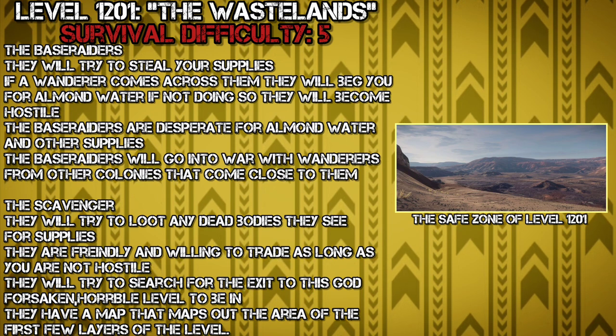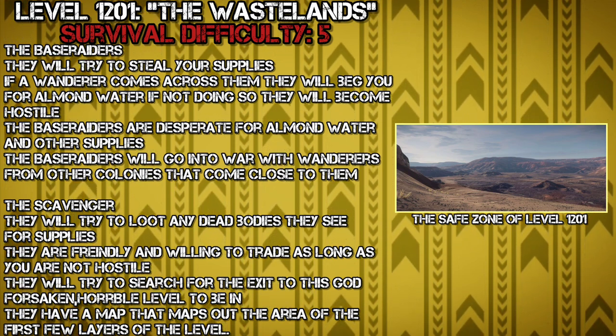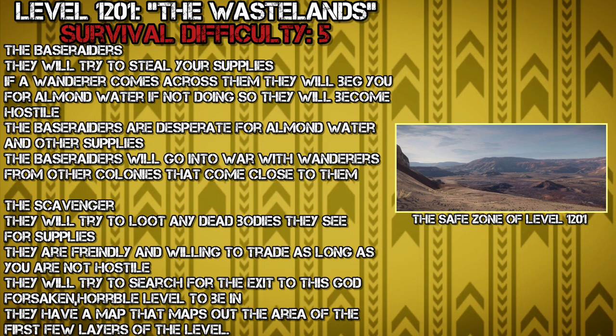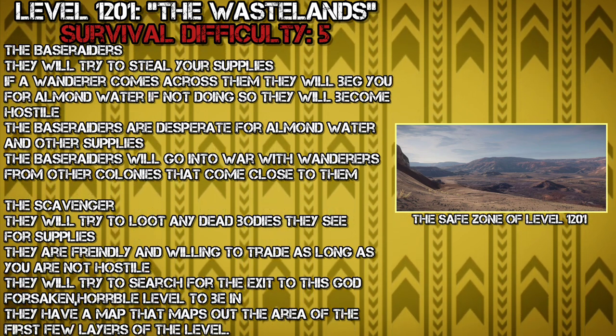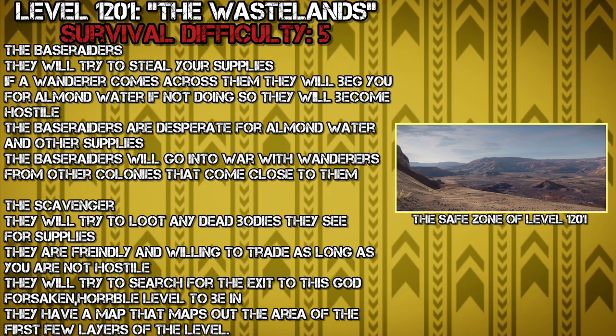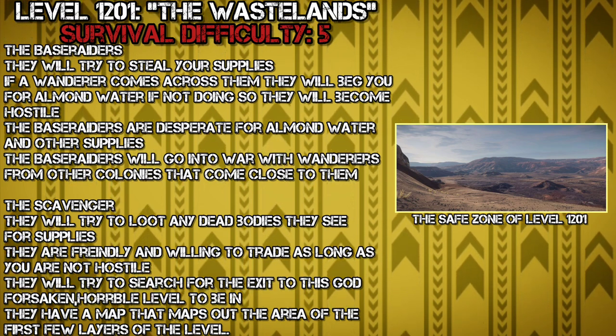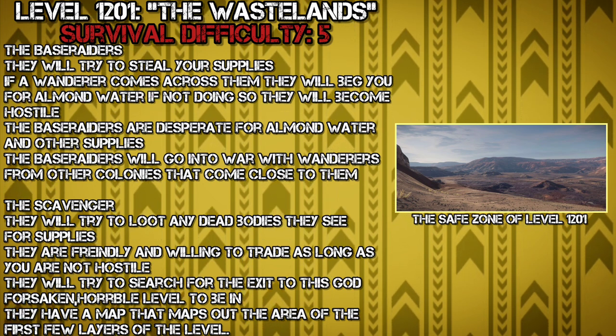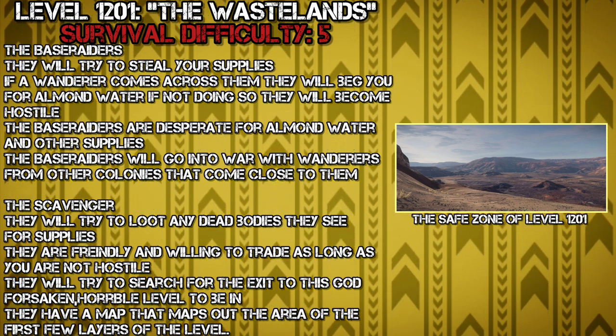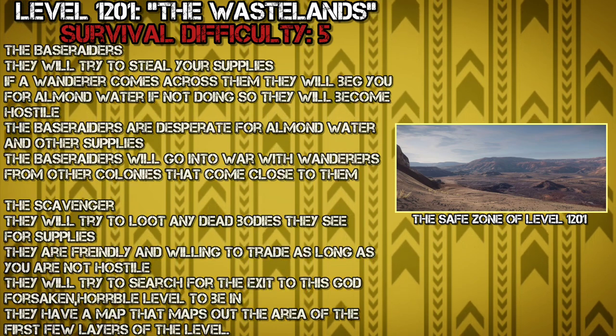The second colony is the Scavengers. They try to loot any dead bodies they find for supplies. They are friendly and willing to trade, as long as you are not hostile toward them. They will try to search for the exit from this level, and have a map that charts out the areas of the first few layers of the level.